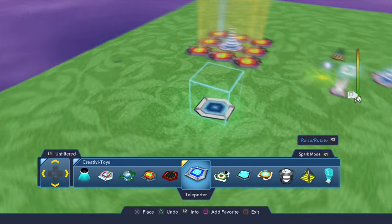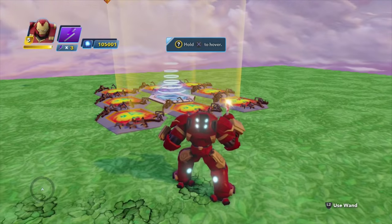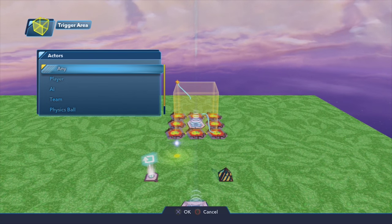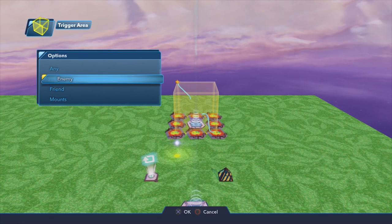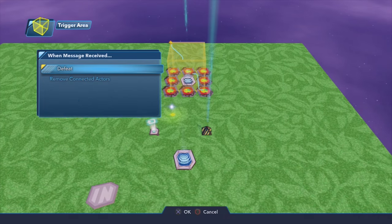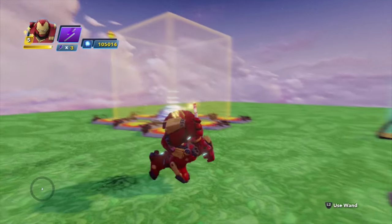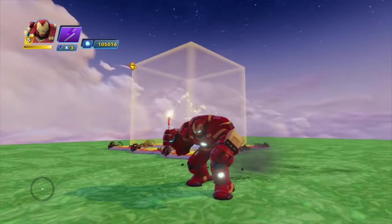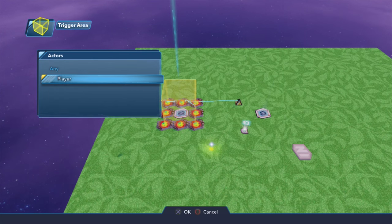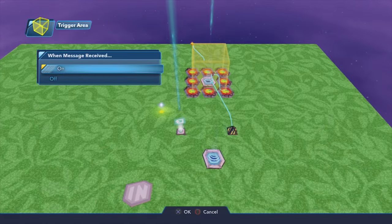So we've done all that — we're going to connect our trigger area. Highlight the trigger area with your magic wand, press Square, and say 'New Logic Connection.' When entered by AI enemy, select our kill switch and say 'Defeat.' That will defeat all the enemies that spawn from the enemy generators since they're completely connected to the kill switch. Then select your trigger area again, say 'New Logic Connection — entered player any,' and select your repeater.